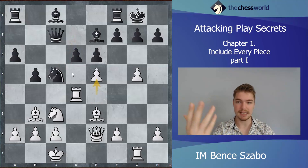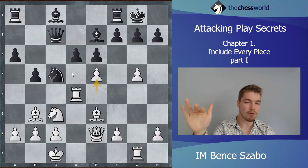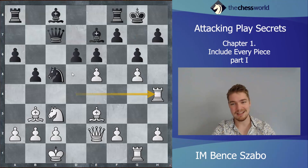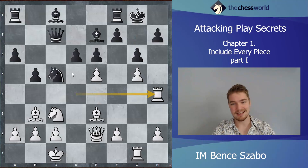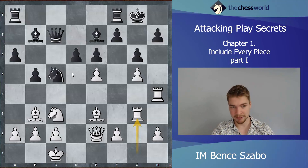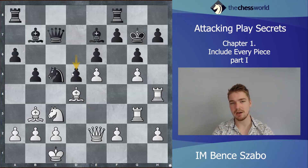White sacrifices a pawn in order to activate the rook on the fourth rank and plays rook h4. Now one rook is on the g-file, one on the h-file — crazy good. G6, then rook h4. Black didn't even accept the pawn — that's how strong the move was. Bishop b7, and now rook g3 — once again using the same concept: not rushing, but including every single piece. The rook on g1 wasn't doing much, so he improved it greatly.